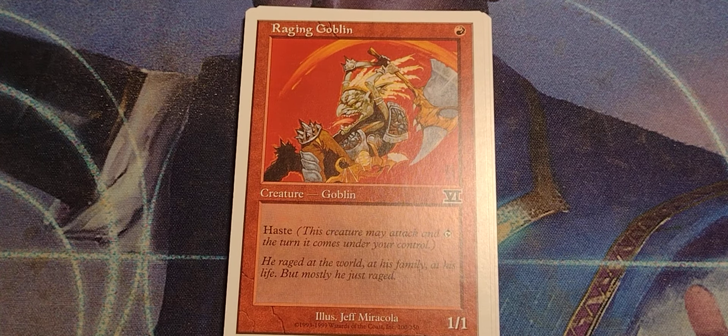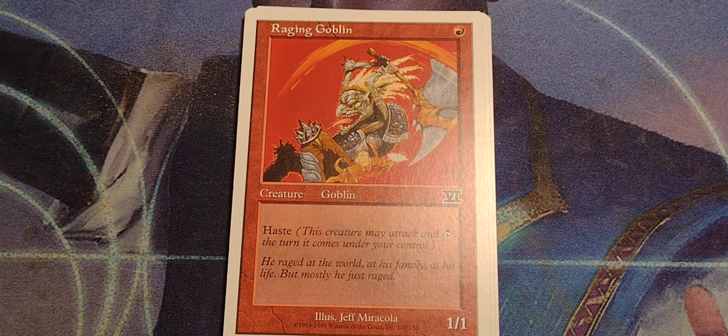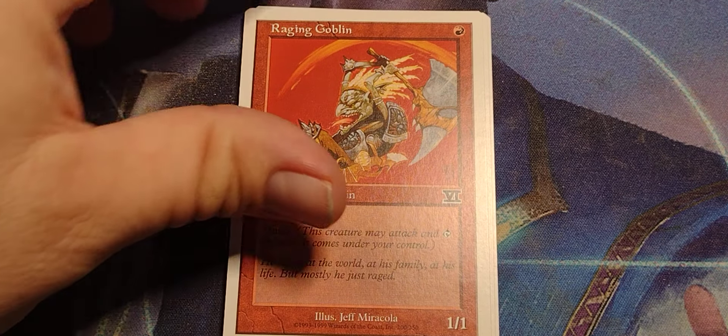Raging Goblin. Single red goblin. 1/1. Haste. This creature may attack and tap the turn it comes into play — it comes under your control. Well, because, you know, he's mad.